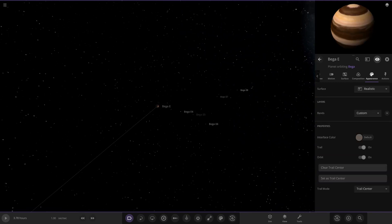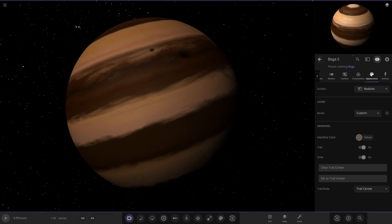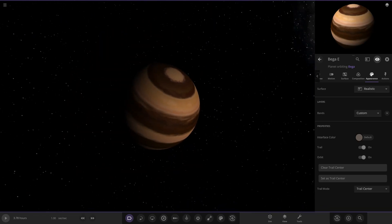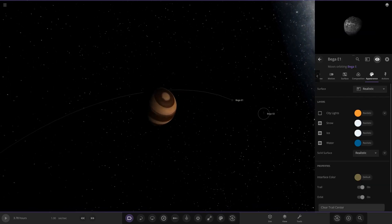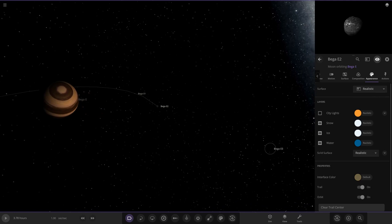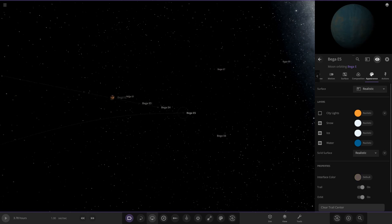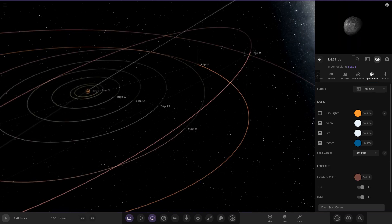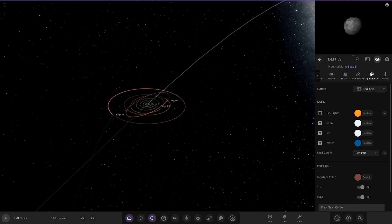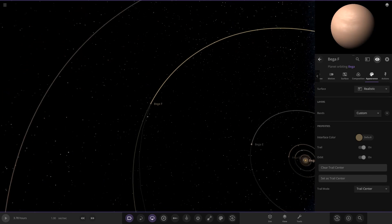Beggar E is a gas giant with a lot of moons. It's a nice chocolatey-colored gas giant and I like it. It's got quite a line of moons, but they're all looking fairly generic, so we don't really need to visit all of those individually.